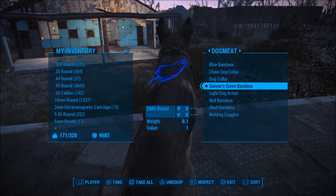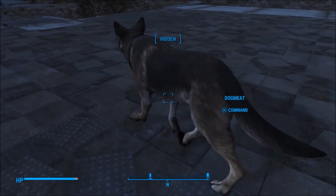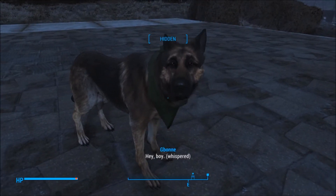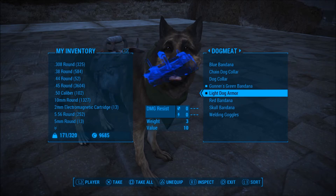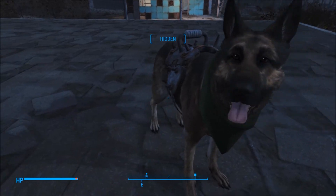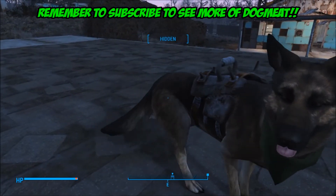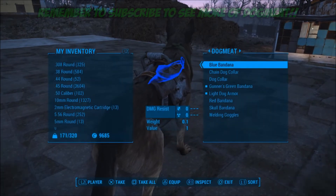Oh, gunner's green bandana — let's see this. He's rocking Grove Street right now. Light dog armor. It looks like I can ride you as if you were a horse. Looks really cool though — looks like a harness. Wonder what the normal dog armor looks like.